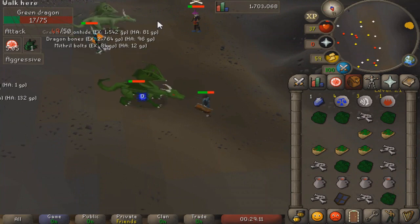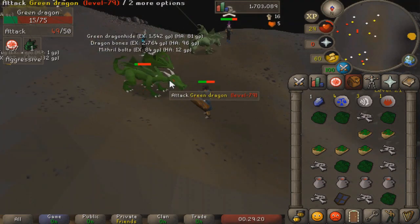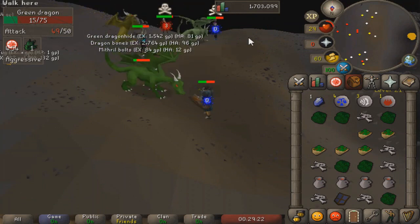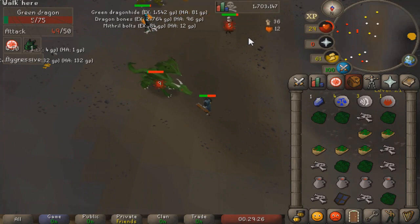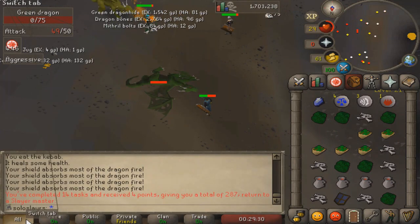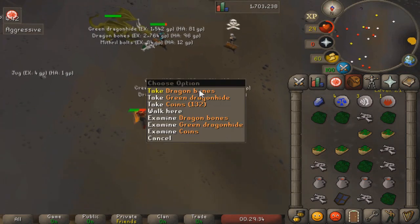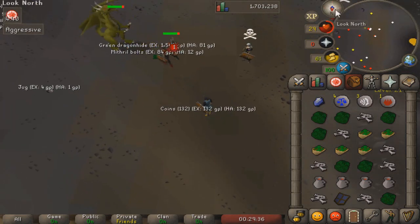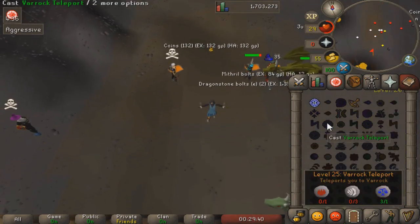Getting these dragon bones will probably get us a couple of prayer levels easily if we bury them at the Wilderness Chaos Altar. I got about 15k experience per hour here — that sounds bad and it kind of is, but for me it's not so bad. That is our last dragon kill — 14 tasks done in a row. The 60 dragon hides will come in handy once we get to around level 60 crafting.